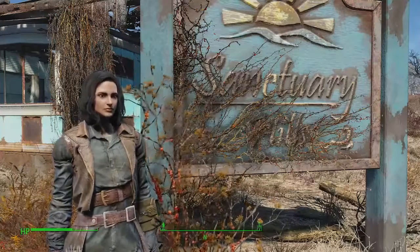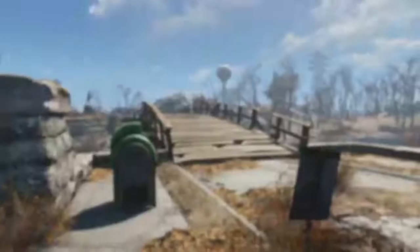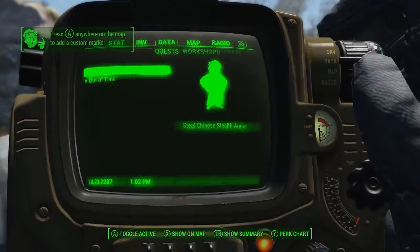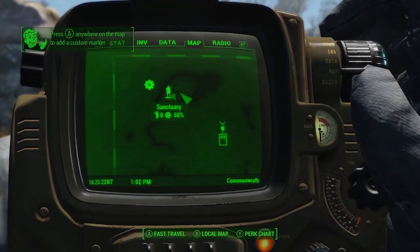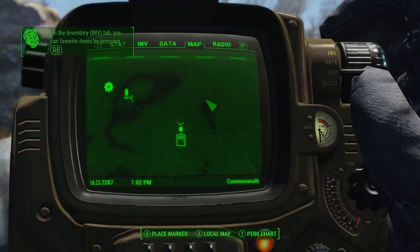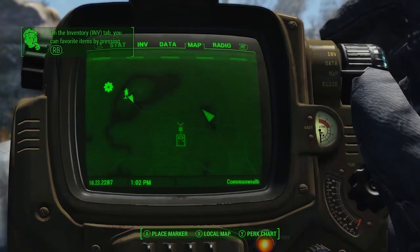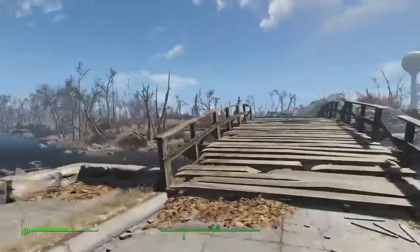In this Fallout 4 episode I'm going to show you how to get your first set of power armor fast. We're here at Sanctuary Hills right here on the map. You came out of Vault 111 there, and this is your main home base if you choose. Right here is where we're going to be heading to get the first suit of power armor.